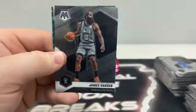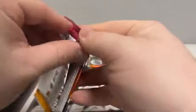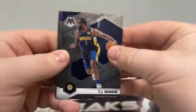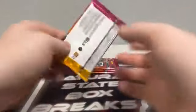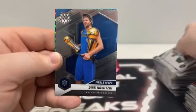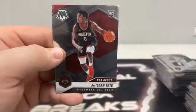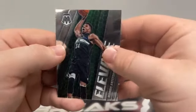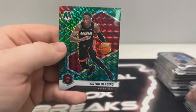Pack three: Kentavious Caldwell-Pope, James Harden covering a rookie of Aaron Nesmith to Boston, and a green mosaic all-time greats of Tony Parker for the San Antonio Spurs. Pack four: T.J. Warren to Indiana, Tim Hardaway Jr., James Harden on the National Pride, and a Hall of Fame Shaquille O'Neal for the Orlando Magic. Final four packs — our final 16 cards. Pack five: Giannis, Bojan Bogdanovic, Dirk Nowitzki Finals MVP, and a green mosaic Nikola Vucevic for the Chicago Bulls. Pack six: Lonzo Ball for the Pelicans, Diallo to Detroit's NBA debut, Jay'Sean Tate, and an Elevate of Giannis — the base version. We'd like to see that on a green mosaic. Pack seven, final two: Ja Morant to Memphis, Shai Alexander, a base rookie of Deni Avdija to Washington, and a green mosaic of Victor Oladipo.